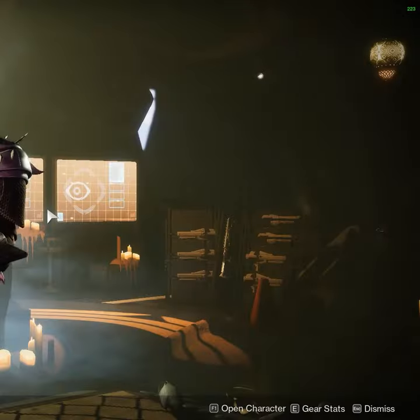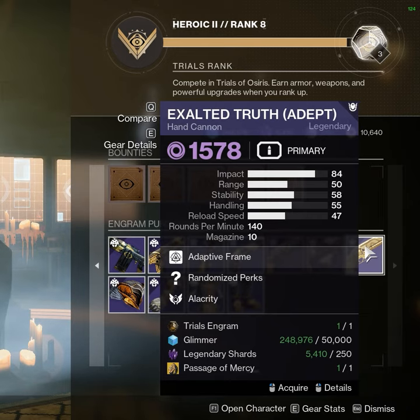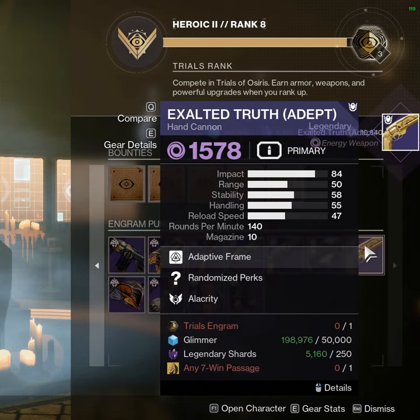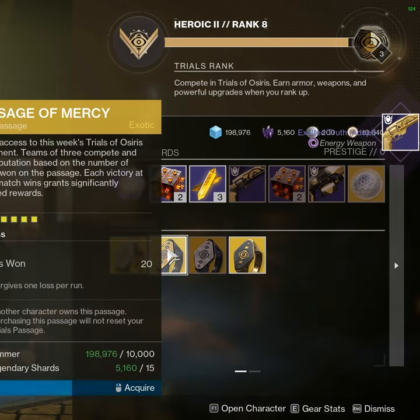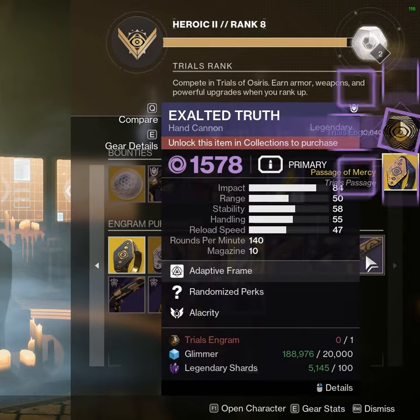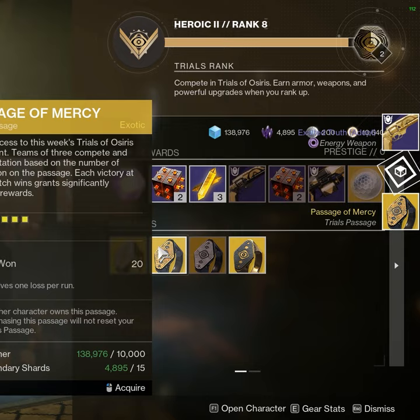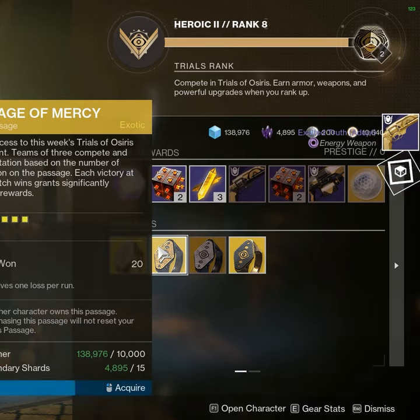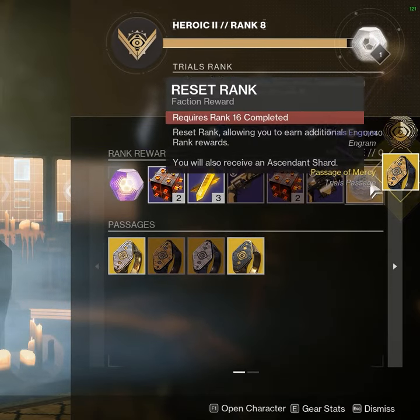How to get infinite trials hand cannons: go flawless, come back to the tower, turn in your card and cannon. Go back to the first page, buy another card, make sure that you have a trials engram, and repeat. You can do this as long as you have the glimmer, shards, and engrams — you can just do this all day long until they patch it.